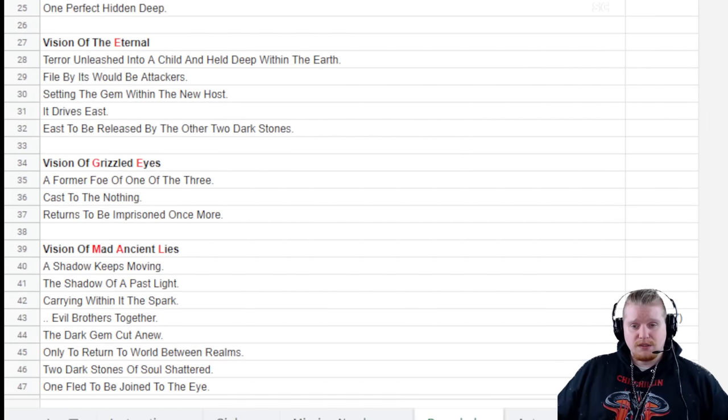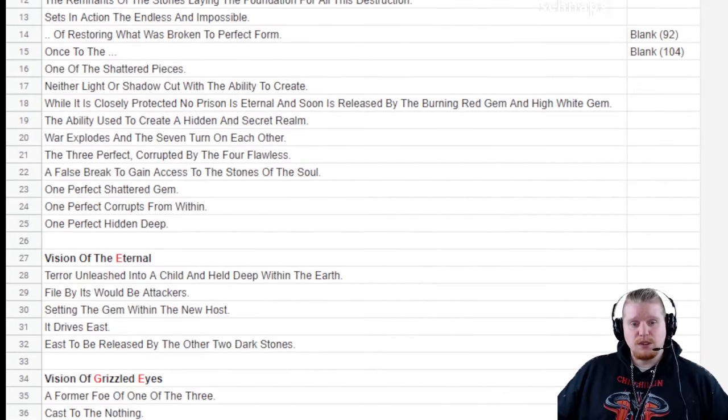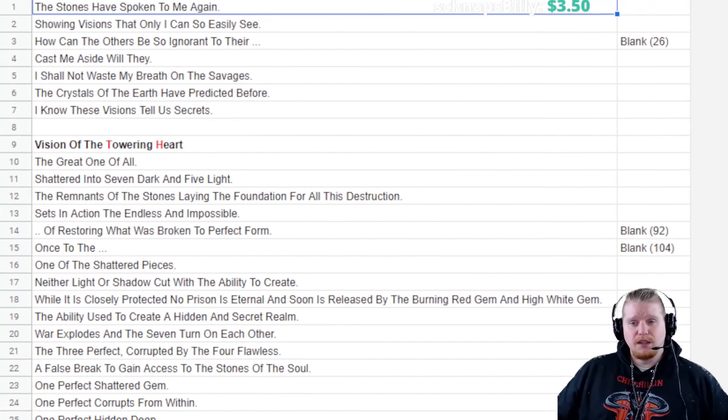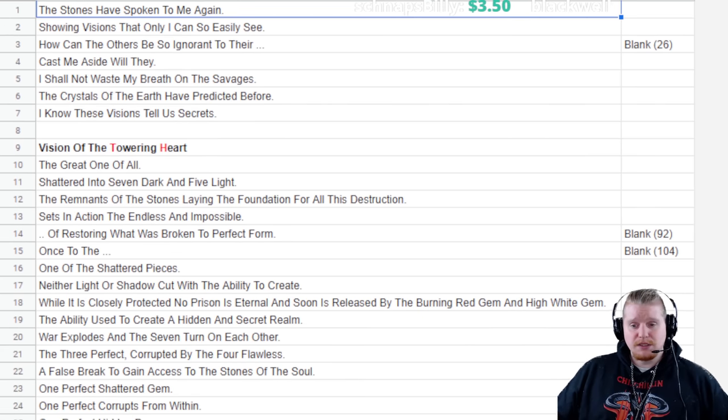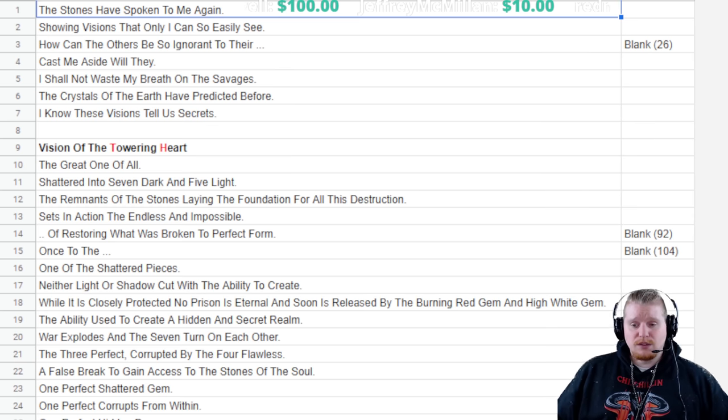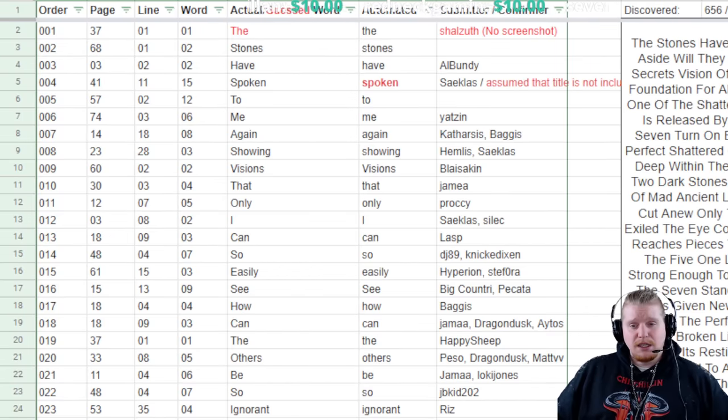At this point we have successfully completed the Ottendorf cipher. The Ottendorf cipher was meant to get us to this message, and we don't necessarily know if there is more. We are definitely going to be digging deeper and deeper into this. I just felt that you guys out there in the Diablo community would like to know what has been going on and how we managed to arrive at these conclusions. I'd also like to give some shout-outs to all the people who helped.